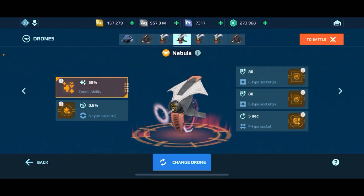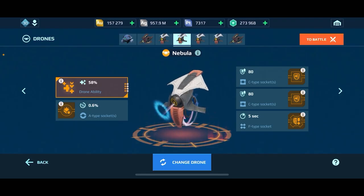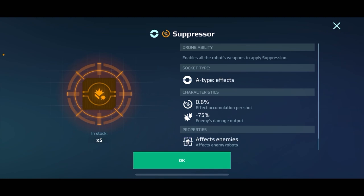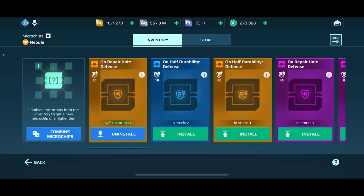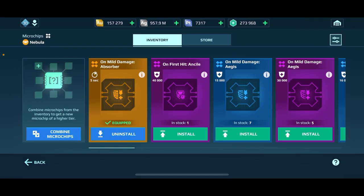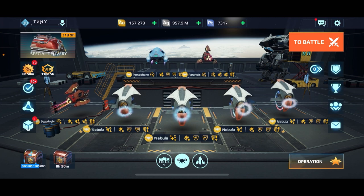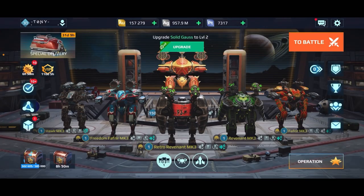Now on to the drone setup. We will be using the Nebula Drone — this thing is an absolute beast on high damage fixes. When you take 100,000 damage within three seconds, you repair 58% — that's huge. We also have the Suppressor Chip, Repair Unit Defense times two, and a Mild Damage Absorber. That's going to get the job done.